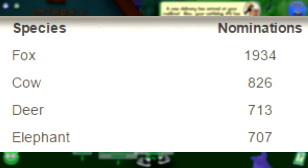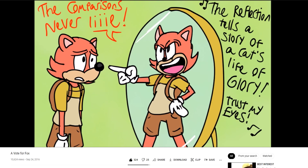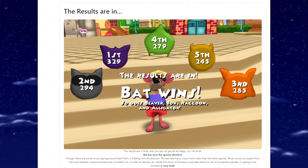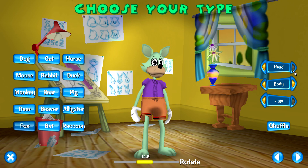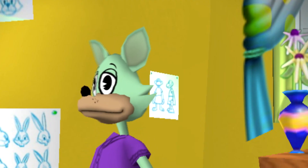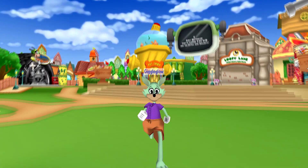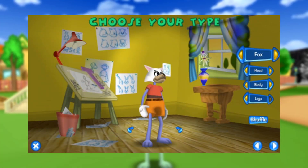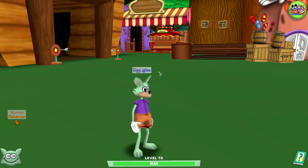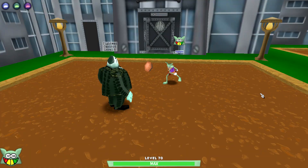Number 47: Project Altus Fox. Remember when Toontown had thousands of votes for Fox only for it to lose to the deer and croc? Despite everyone thinking a Fox Toon was a bad idea, Project Altus made one and it looks terrible. The muzzle looks a little too off and the head doesn't look great either. It looks like they only added it to capitalize off the Fox craze in 2016.